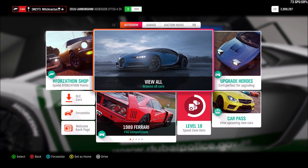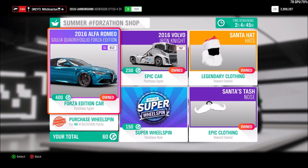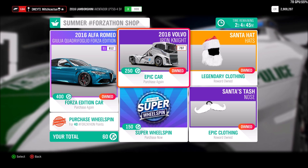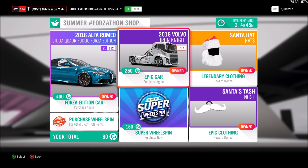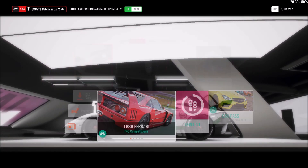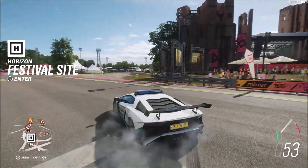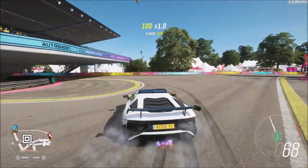Well, the first method to getting them is waiting in the Forzathon shop. We have not been lucky enough to actually see the Lamborghini Aventador SV come in here — it would be in the Epic car selection, or it would just be in the shop for around 250 Forzathon points. If it doesn't come in the Forzathon shop, it might not come for a year — if we want to be extreme, it won't even come for a long time.